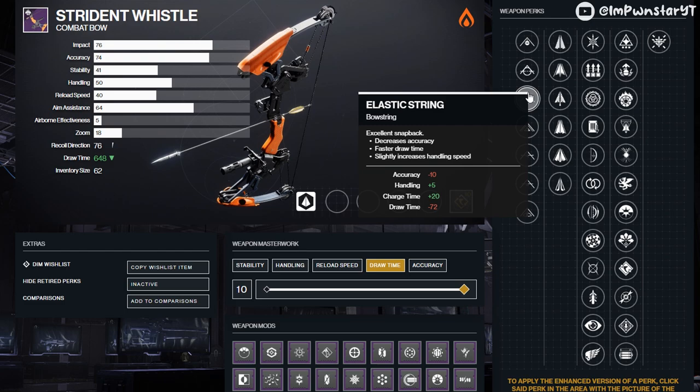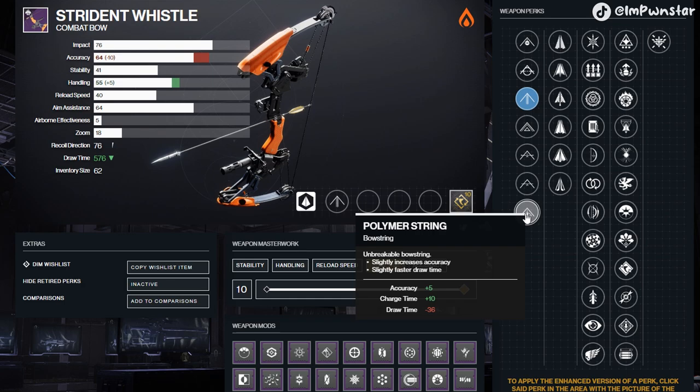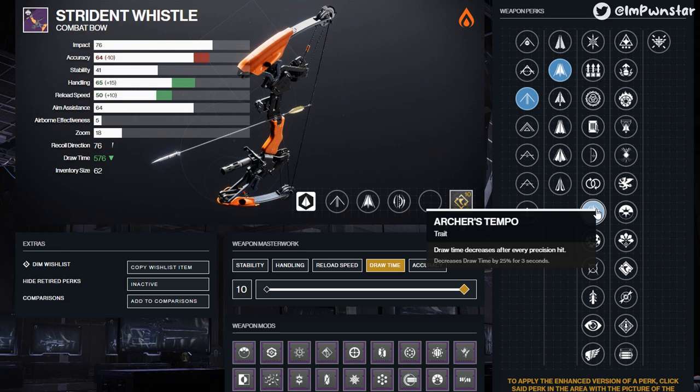For bow string, best in slot is Elastic String — the quicker draw time will help you get more DPS, and the accuracy bonus makes you more potent as a PvE clear option. If not that, Flexible String and Polymer String are solid alternatives. For the arrow column, Compact Arrow is the standout because reload speed helps get that arrow to the bow quicker so you can fire faster.